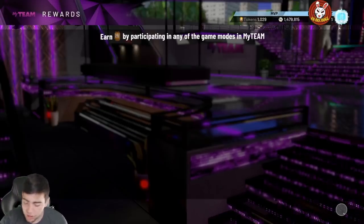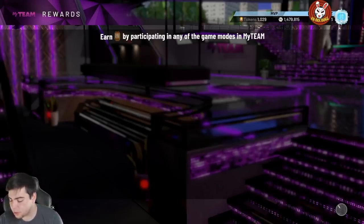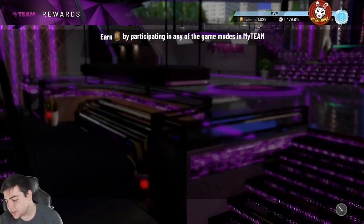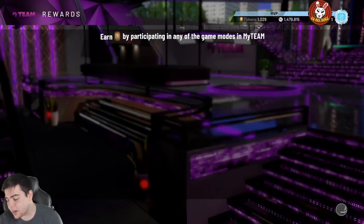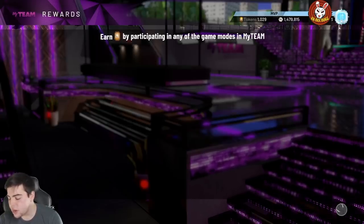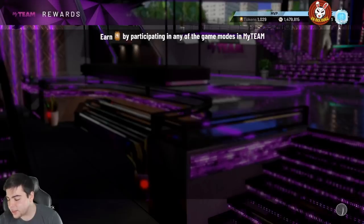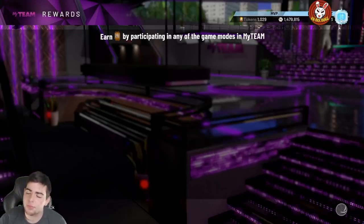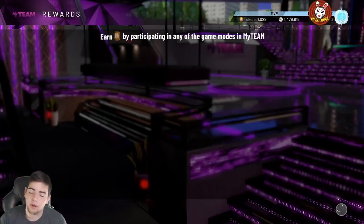Spencer has every single defensive badge at Hall of Fame or higher, except Gold Interceptor, Gold Chase Down Artist, Gold Pick and Popper, and Gold Trapper. He's gonna be decent at shooting but not deadly. Personally, out of these cards I want to rock with Kiki, because Kiki's gonna be that shooter. Spencer's pretty good too but I like Kiki — he's probably gonna have a butter jump shot comparable to Korver or something.